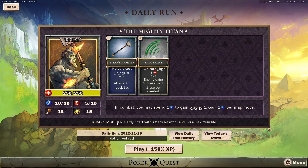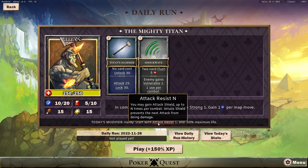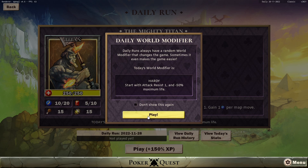Today's modifier is hardy. Hardy: start with attack resist one. You may gain attack shield up to N times per combat. Attack shield prevents the next attack from doing damage and minus half maximum life. It gives bonus XP too. Let's do it.